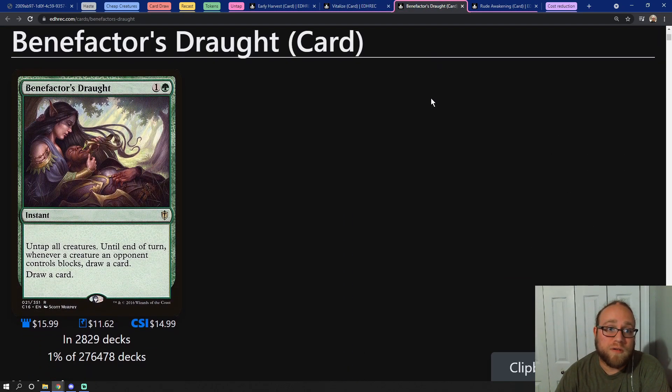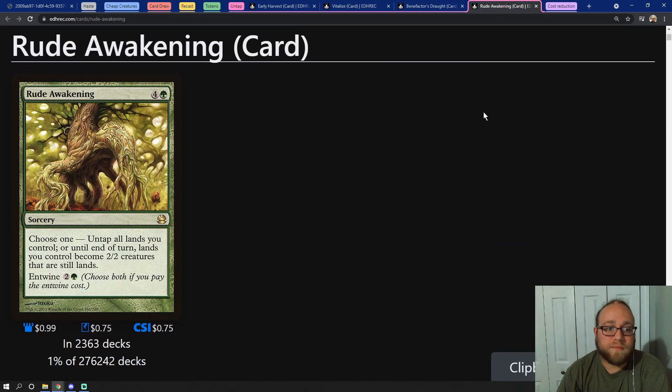Then we have Benefactor's Drought, a two mana way of doing the same thing, but in addition to untapping all of our creatures it's also going to draw us a card. Be very careful with this because it does also untap all of our opponents' creatures, giving them more blockers, so make sure you're able to overcome that. Then we have Rude Awakening, which does a couple of things: not only will it untap all of the lands that we control for five mana, you can also entwine it and make your lands into creatures so that you can swing in on your opponents and hopefully win the game.